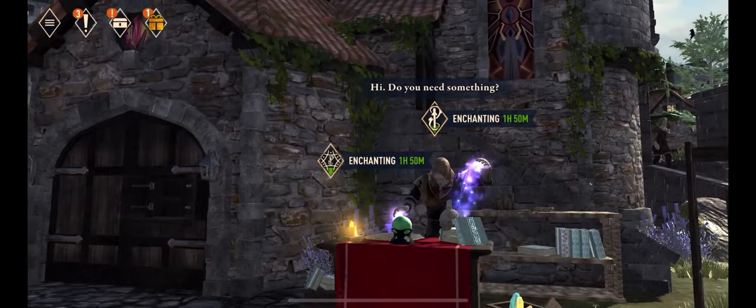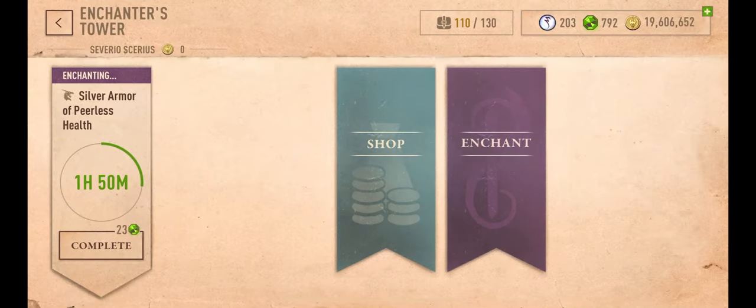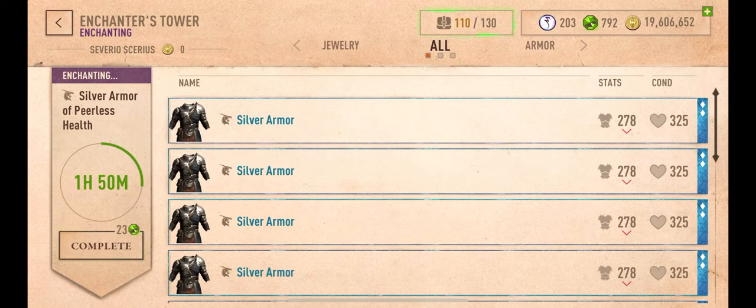Magicka is the amount of points you can spend to cast spells, and stamina is the amount of points you can spend to use abilities. Your base regeneration during combat is 4% per second.